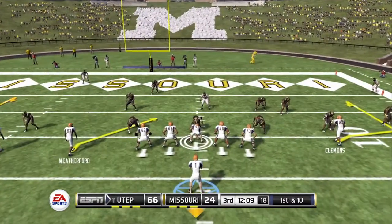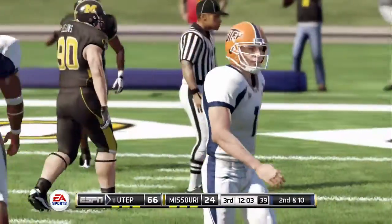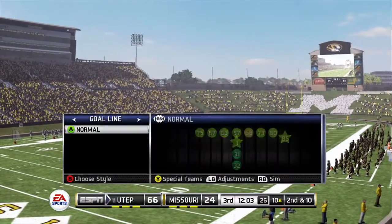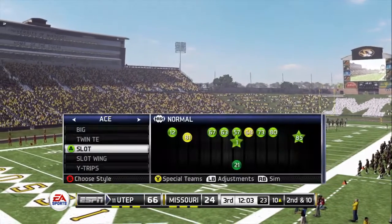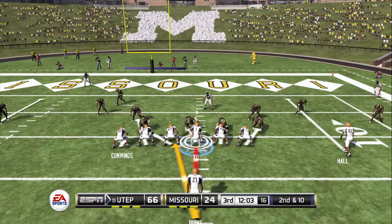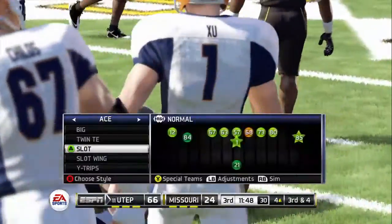Empty backfield, quarterback in the gun, five wide receivers. They'll throw on first down — flares it and it almost had it intercepted. He tried to force it to a man that wasn't open — boy, was he lucky it wasn't picked off. He's got to be more careful when throwing the football into the end zone. It's second down, ten yards away from a score. Inside handoff — tackled after decent pickup, Burke gains around six yards on the run. It's third down, they're four yards away.